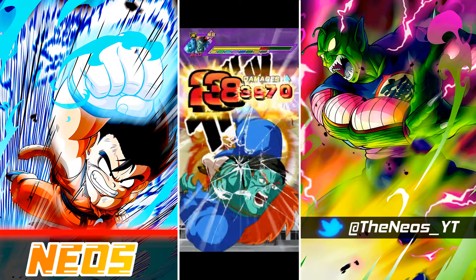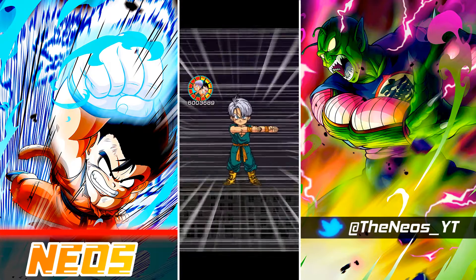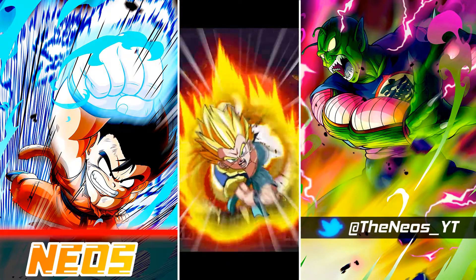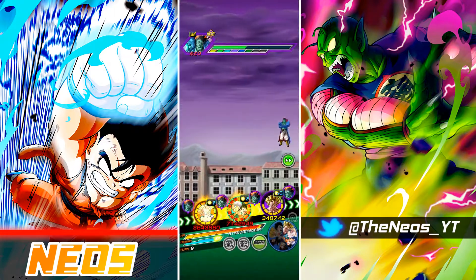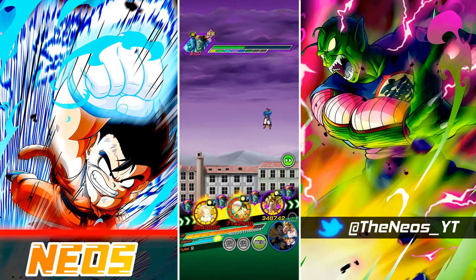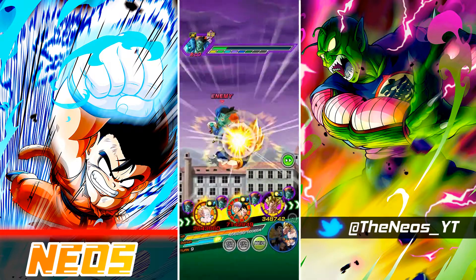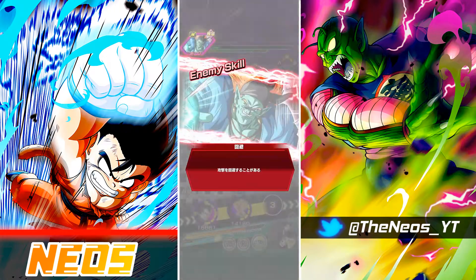I'm expecting Goten and Trunks to tank pretty well. If I remember correctly, in my original run on the double 170 leader skill, they were taking around 90k per normal. So I think with the extra 30% of stats, they should be taking around 50-65k. It's not as much of a difference as I was expecting, but offensive stats are still ludicrously high — 7 million very casually is pretty good.